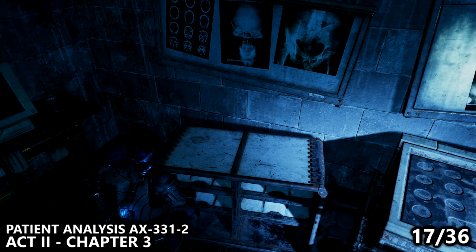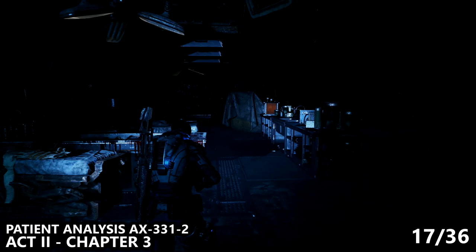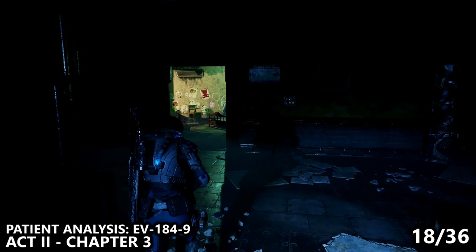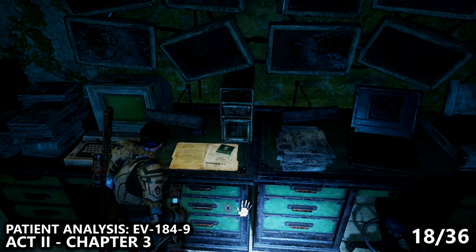Coming from that room, exit back into the hallway and take a right-hand turn — this is the direction of your main objective, so you can't really miss this room. On the left-hand side before exiting, make sure you pick up that patient analysis. Then proceed in the direction of your main objective, find a kid's room, and jump through the window into the next area. This is a mandatory section — as you jump through, find the patient analysis on your left sitting on a table.